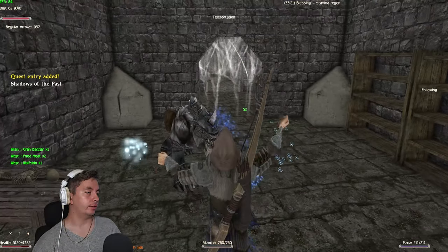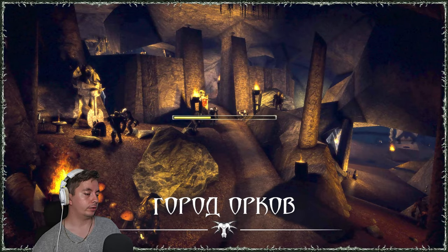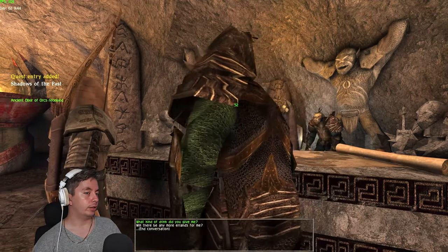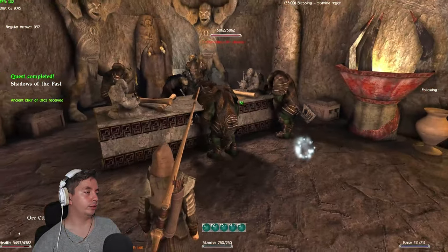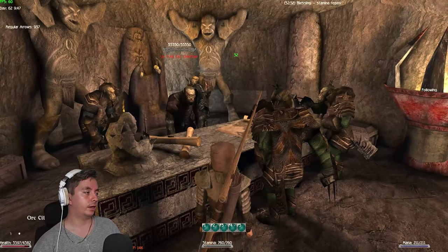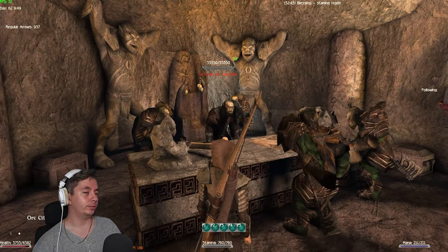And that's it — once you're done, go back to the chieftain in the orc city. Teleport there and we get our nice reward: an ancient elixir of orcs. We will do the next part in the next video — it will be the Shadow Valley, which is also one of the harder quests. I would save that for either chapter four or even chapter five if you're playing on harder difficulty.